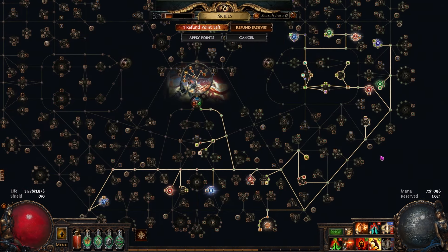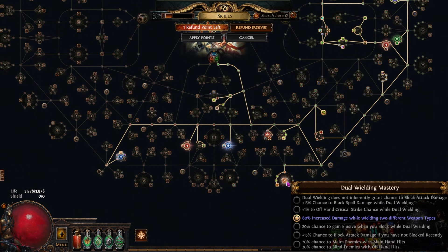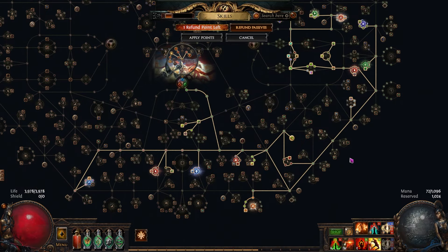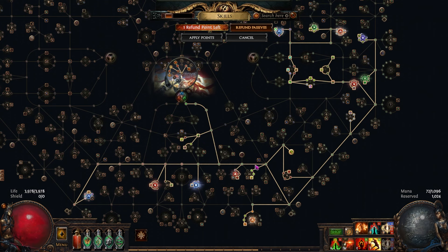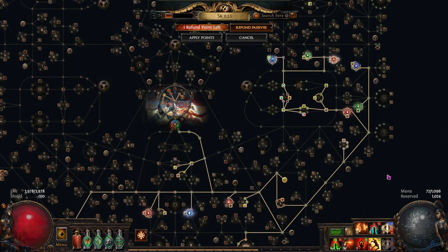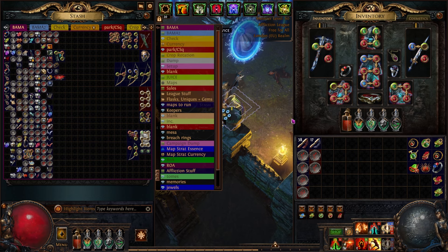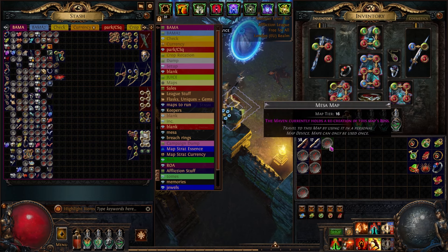In terms of the tree, I'm specced into two different weapon types — swords and axes — mainly because of this mastery that gives 60% increased damage. At this stage of the build it's probably only six or seven percent more damage, but it's still better than anything else. The way I want to build the tree, I don't have the points to go into weapon-specific nodes because I want lots of aura effect, reservation efficiency, accuracy, suppression — lots of stuff that means I just don't have the points left.